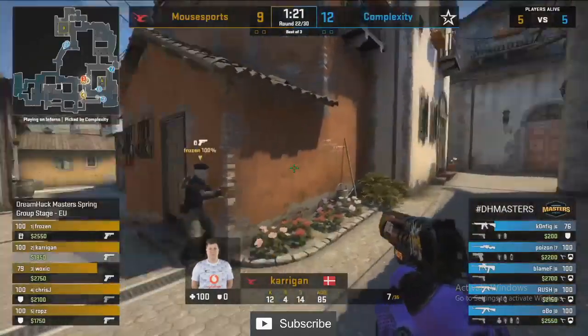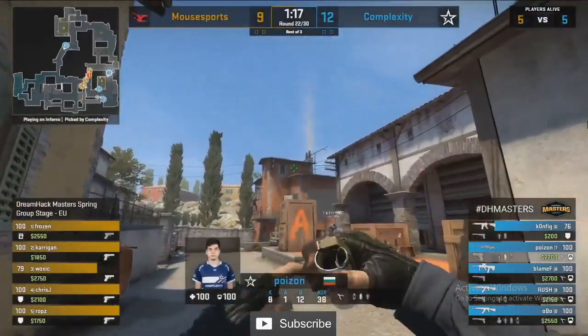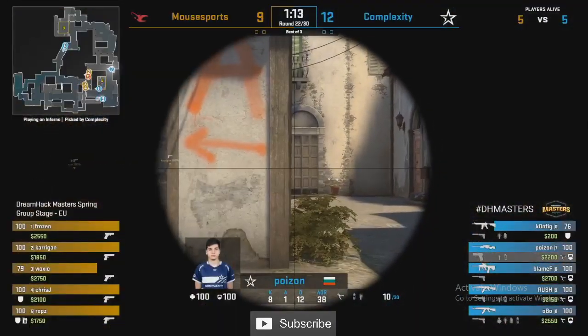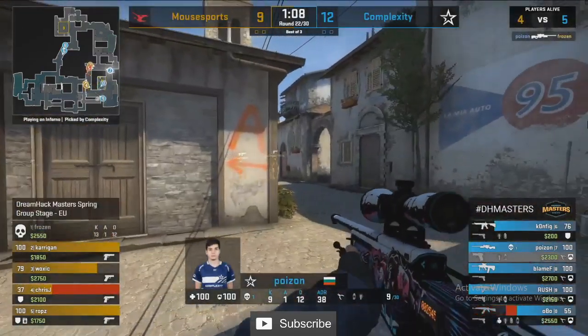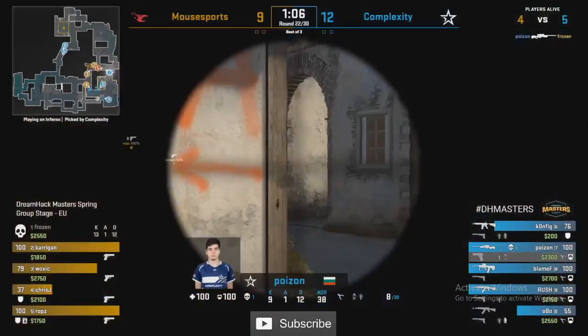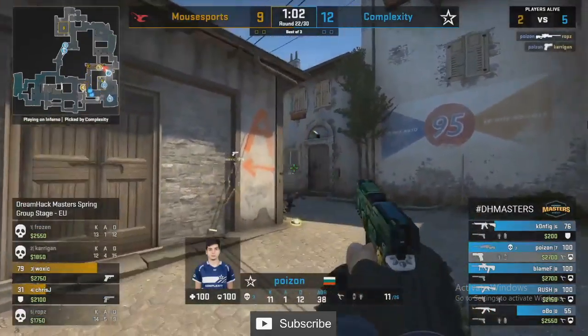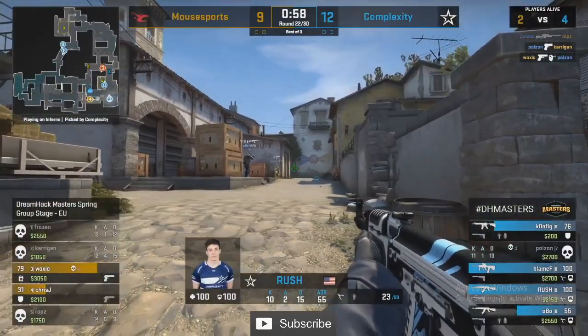Mouse Sports five men up in the A site right now — no util to do anything, it's about dry fights. That's where the AWP is going to be so effective for Poison. Mouse Sports are tempted by it — they jump around the corner, Poison hits the first, tries to follow up but they're getting closer. He can't afford to give them this angle.